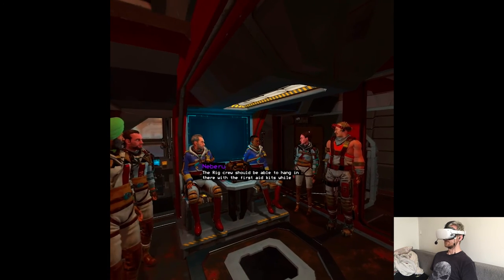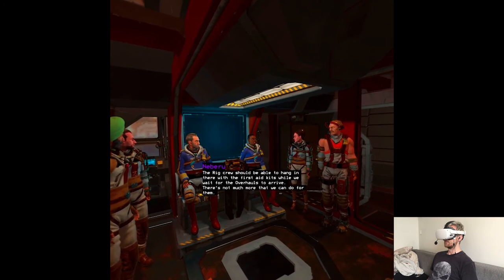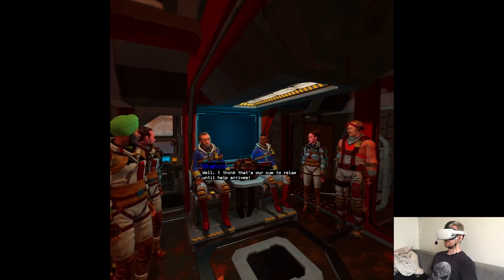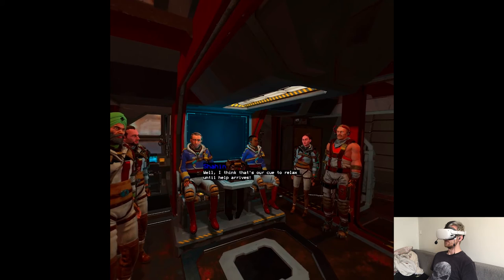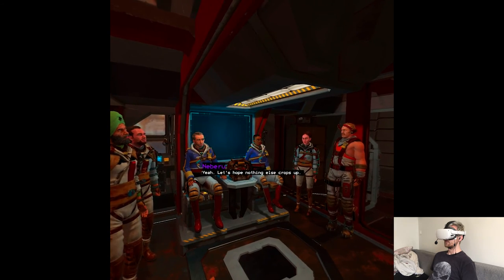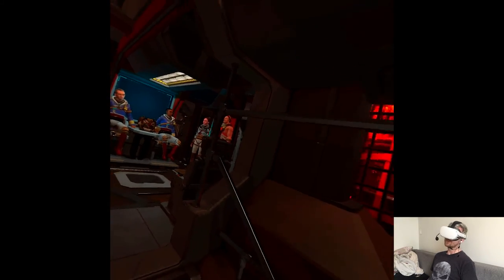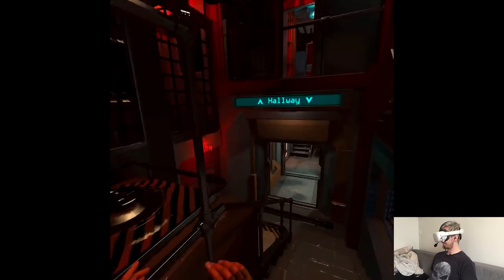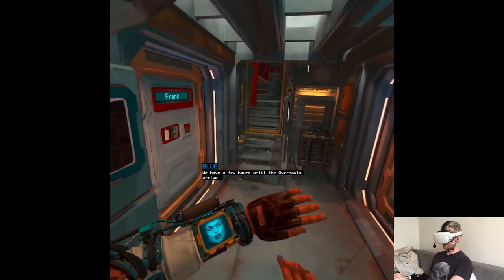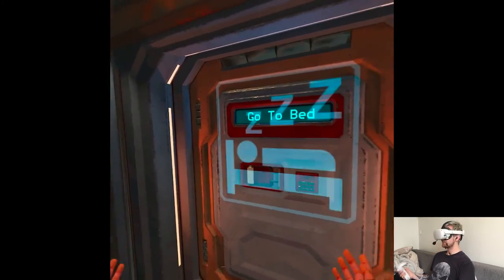Let's just assume everything's going according to plan. The rig crew should be able to hang in there with the first aid kit while we wait for the overhauls to arrive. There's not much more we can do for them. I think that's our cue to relax until help arrives. Let's hope nothing else crops up. Is he gonna chop their limbs off for lunch? I would not be surprised. We have a few hours until the overhauls arrive — let's go to sleep.